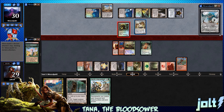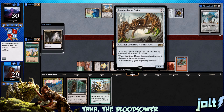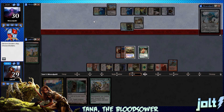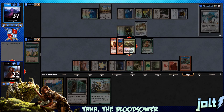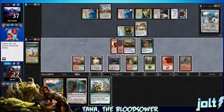Let's see if we've got the Worm Coil swinging in — we do. Scuttling Doom Engine can't be blocked by creatures of power 2 or less. When it dies, deal 6 damage to target opponent. Got an Exalted trigger coming across — 7/7. Now, if we can just get the damage going, we can't tap out for a really big Kessig Wolf Run. That's going to be us completely tapping out, though, but we do have Heroic Intervention.